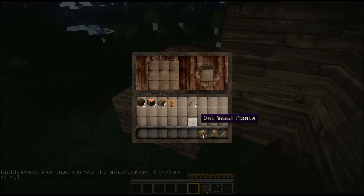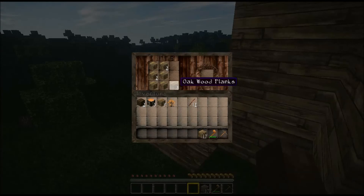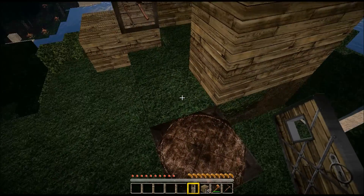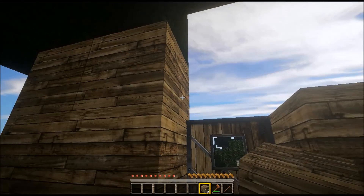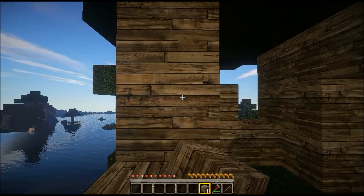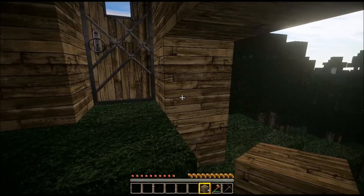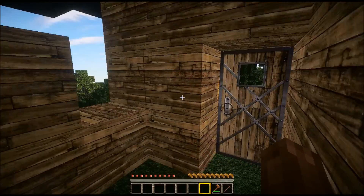What did I need here? I need a door. And there we go — get that built up real quick, pop that in there. And here is your house, pretty much.